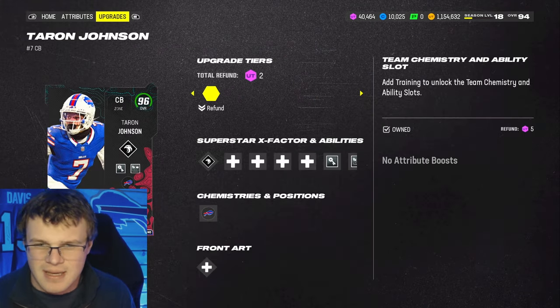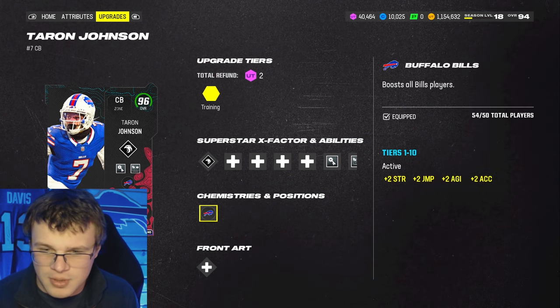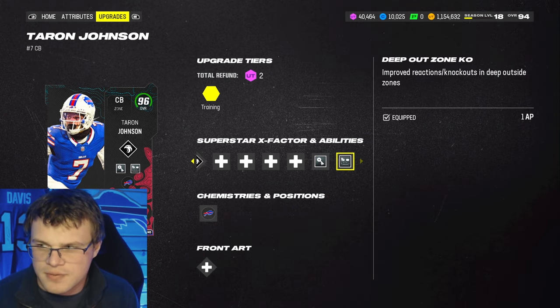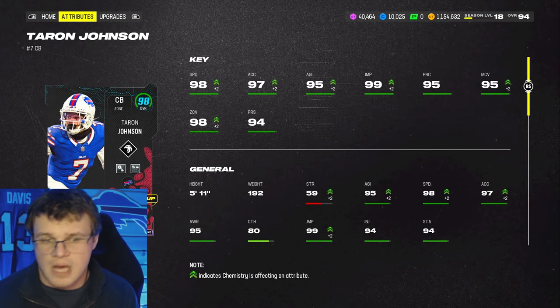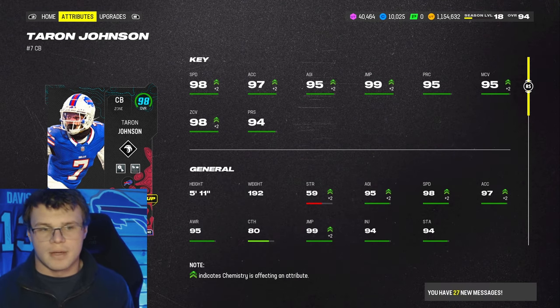We also got this Teron Johnson about a week ago — Zone Hawk with zero AP, Pick Artist for zero, and Deep Out Zone for one. Really good stack on him. 98 speed with great cover stats. So Teron Johnson, corner one on this team.